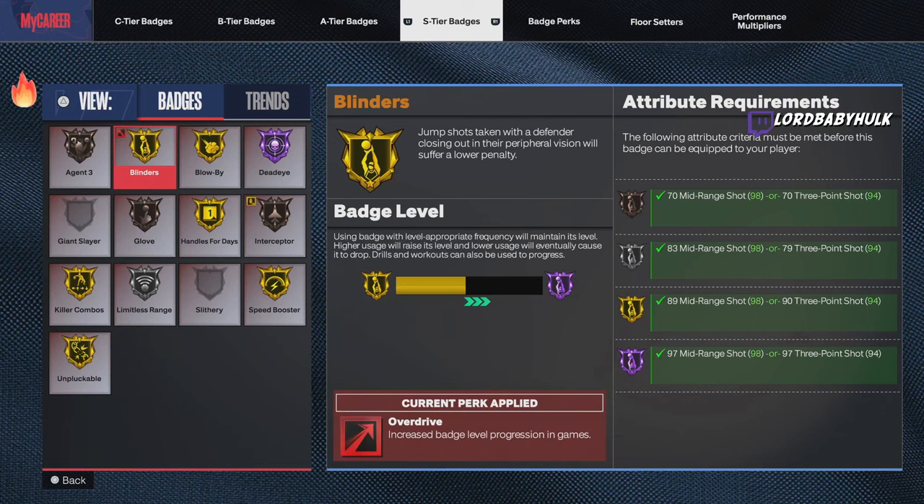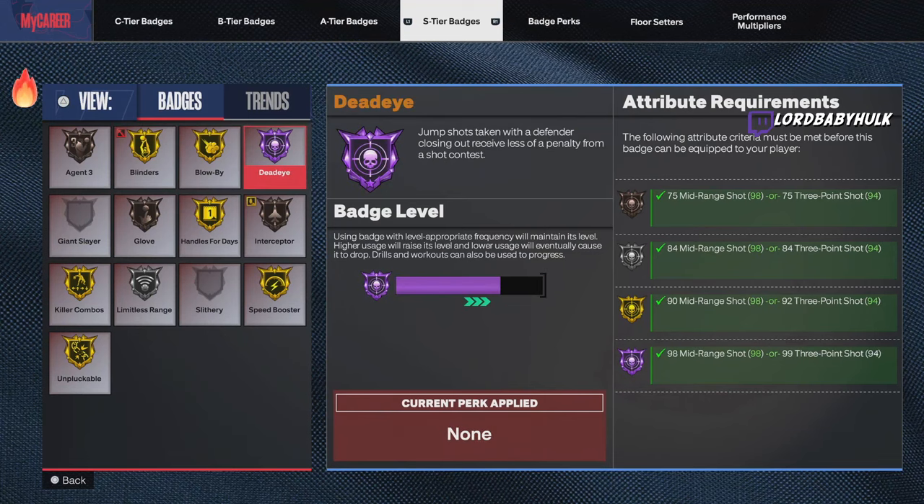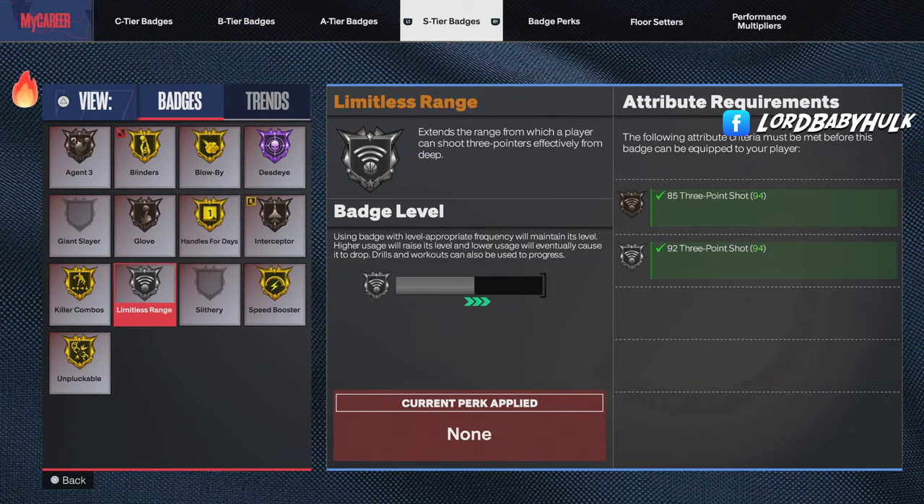Blinders — max that out, watch what happens. Hall of Fame Dead Eye — max that out. Limitless Range — max it out. I'm telling you, max your badges. If you need the method, let me know. I could get all the shooting badges in probably six hours overall. This is a new rebirth build and I did all these badges in two hours.